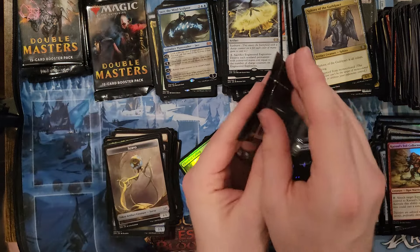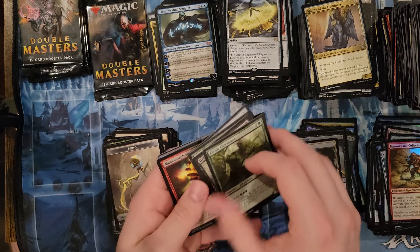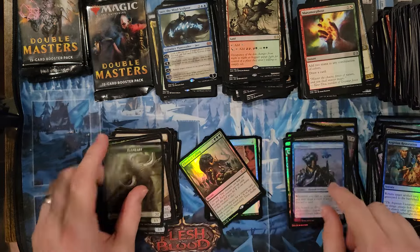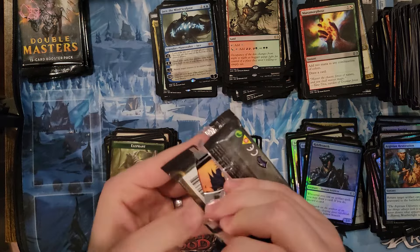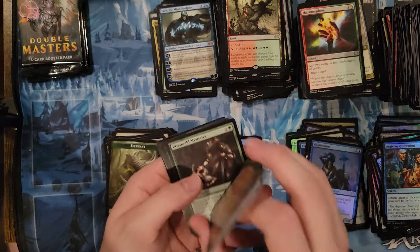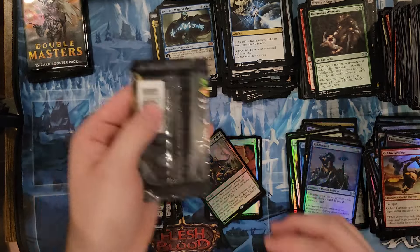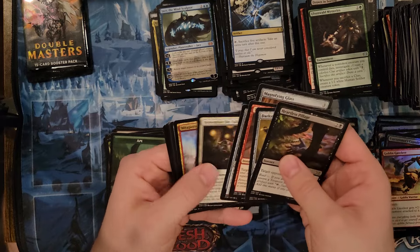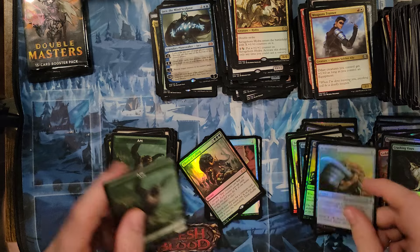Jace the Mind Sculptor — that used to be an expensive card but it got reprinted into absolute trash tier. I don't even think it's a top tier commander anymore, maybe B or C tier — that card got wrecked. Riddlesmith. I think the mythic rate on this is much higher than Ultimate Masters, which was like four or five mythics in a box. Either we hit every mythic out of 107 packs already — which would be a statistical anomaly — or the mythic rate is just higher. Also, five foil rares is crazy spicy.